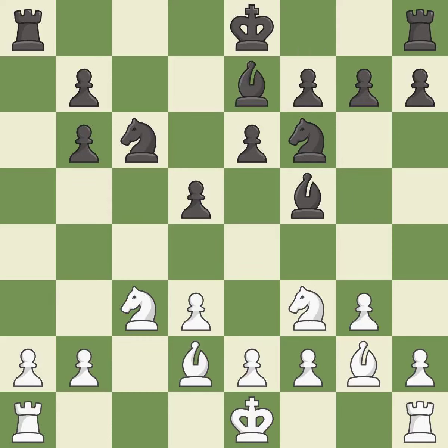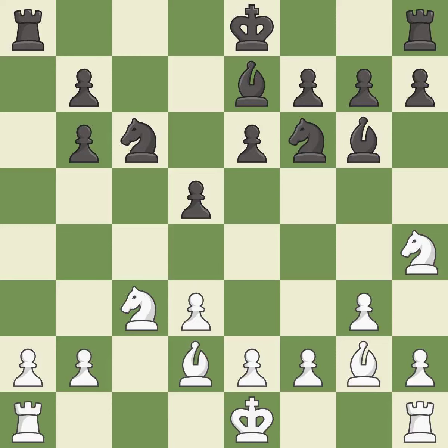This activates a bishop by developing it off of its starting square — it is good. This threatens to win a pawn, but it is an inaccuracy. This prevents the opponent from being able to win a pawn — it is best. The rooks can see each other now, allowing them to provide mutual defense — it is good.